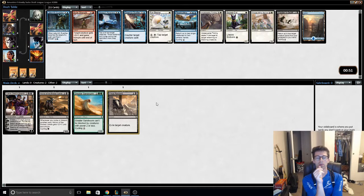Alright, white-blue — looks like our joint colors are being taken. Not really a fan of any of these cards except Essence Scatter and Fanbearer.